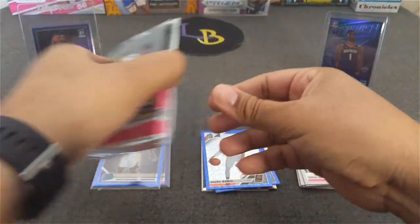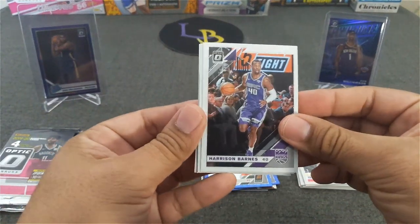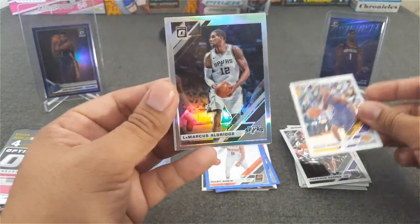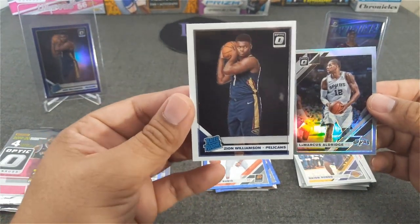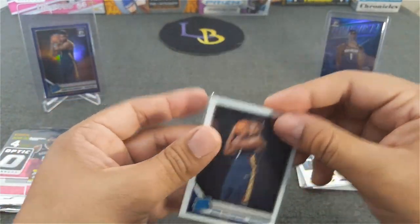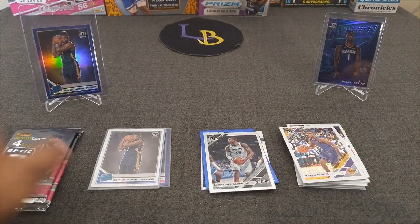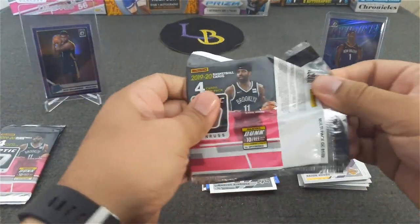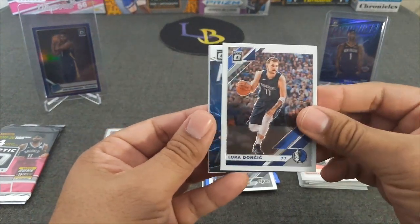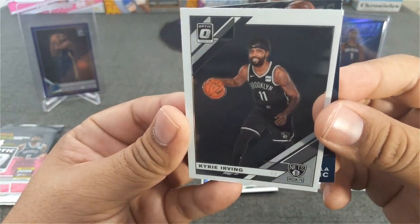All right, cello pack number two. Harrison Barnes, Rajon Rondo — go Lakers — got a holo of Aldridge, and nice — Zion! My second Zion base, which we will gladly take. And you know what happens when Zion comes out. We'll see if Jaws shows up on the other side — I'm not sure if the cellos come together like that. Westbrook, Luca — my first Luca — then my house Vucevic, and Mr. Happy Face Kyrie Irving.